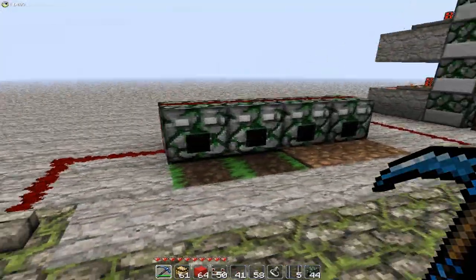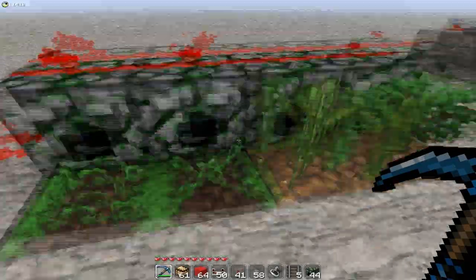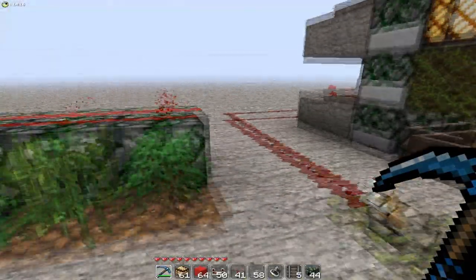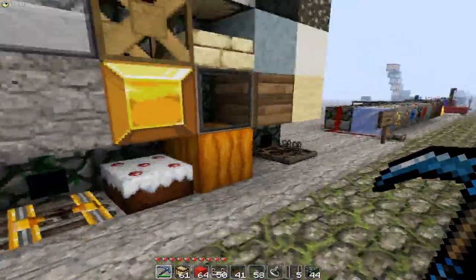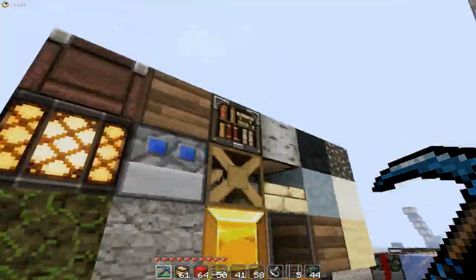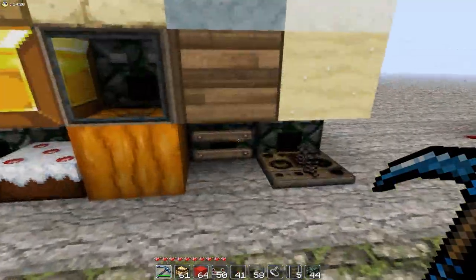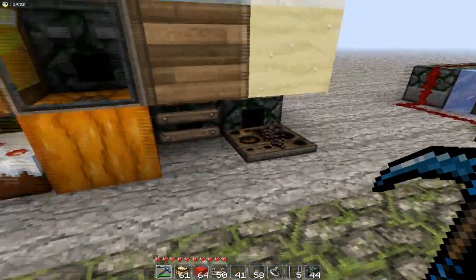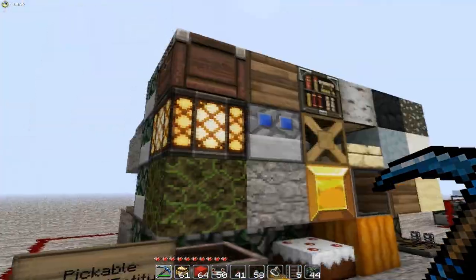You can use it to plant seeds, hemp seeds, reed and saplings, which is useful in farms. And actually you can use it to place almost every block in Minecraft. There are a few examples here: you can place minecarts, rail, cakes, slabs, redstone, delayers, detectors - well, almost everything.